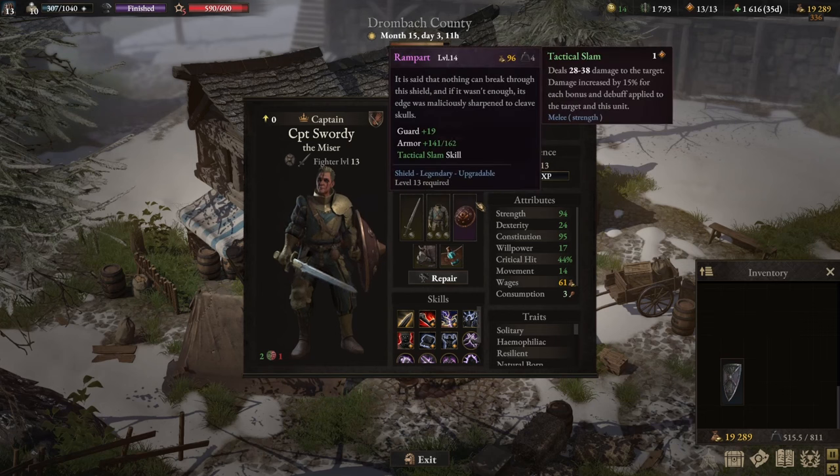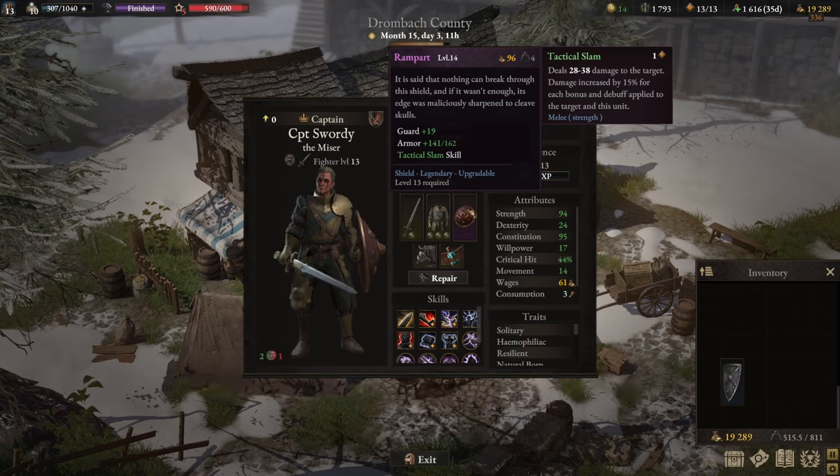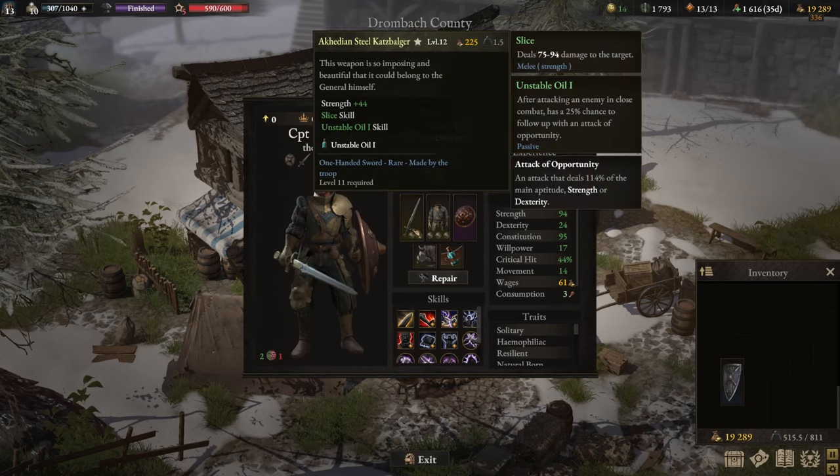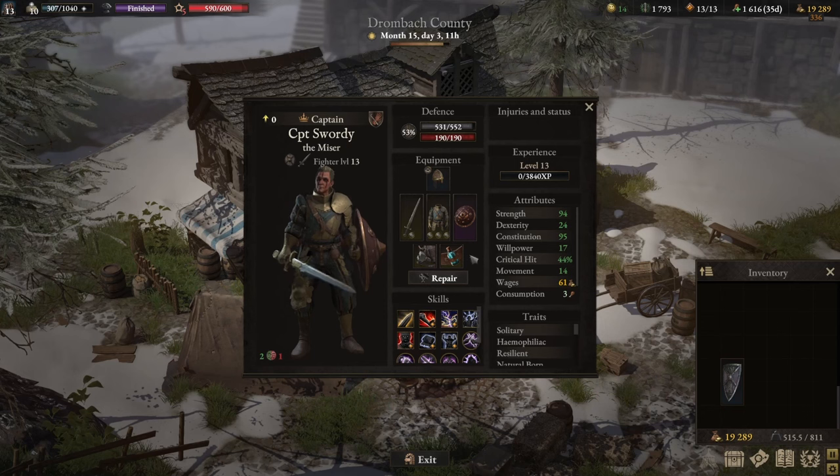Now comes the shield. We mentioned we have the shield for defense, but also offense. If you can find a shield with an active damage-dealing skill, it gives you another opportunity to attack twice and deal more damage. In this case, we have the Shield Rampart with the skill Tactical Slam — it deals damage and increases damage for every bonus or debuff applied to the target. If you proc the Unstable Oil application, you get to hit twice again. This ensures you're hitting multiple times per turn, potentially engaging multiple enemies in a single turn.